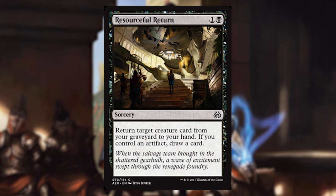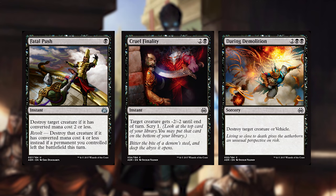For non-creature black cards, we've got Resourceful Return, which is a really cheap way to get value. It's easy to meet the requirement that allows you to get two cards for the price of one. Fatal Push, Cruel Finality, and Daring Demolition keep black as the removal king. Fatal Push is highly efficient. Cruel Finality gives you value in Scry and can also be used as a combat trick. Daring Demolition is completely unconditional — it kills the thing, which is really great in Sealed: they put a bomb, you blow it up, no problem.